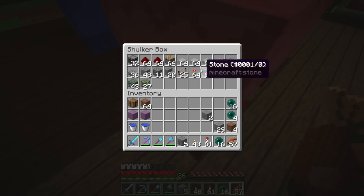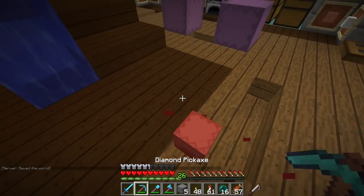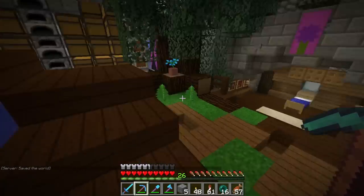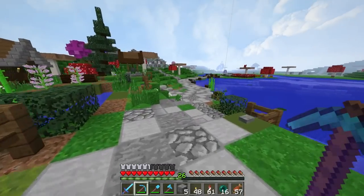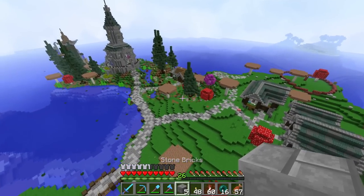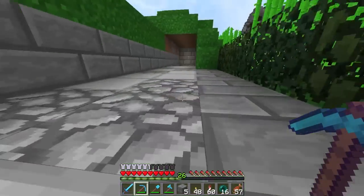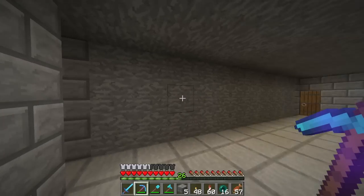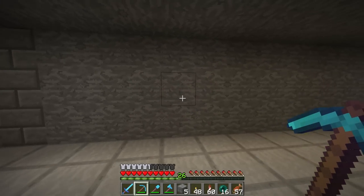I've actually gathered the stuff together already, so we've got some observer blocks, some pistons, redstone, repeaters, torches — I've just picked up a load of other random blocks I might use. Not sure what theme I'm going to go with; I'll build the farm and then decide afterwards. A little bit of redstone, and a little bit of a chat perhaps about my recent trip, because I've just got back from my convention in Belfast. It was super fun — let me dig out the area and then we'll have a chat about the event and build a hopefully cool and working farm.